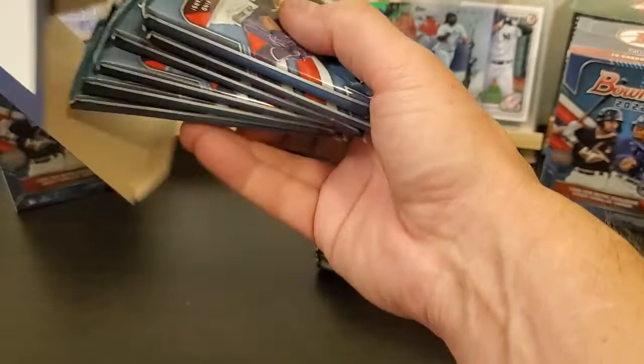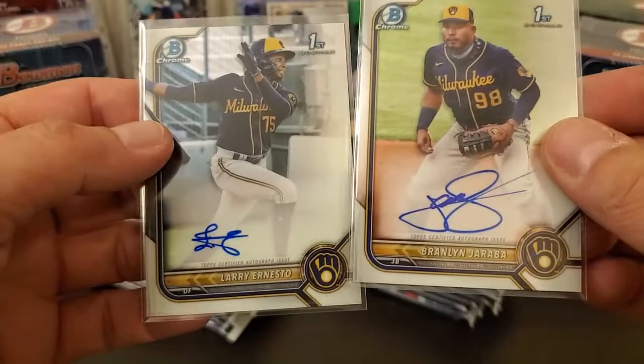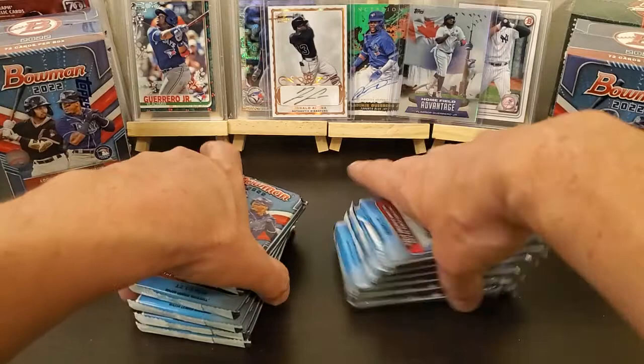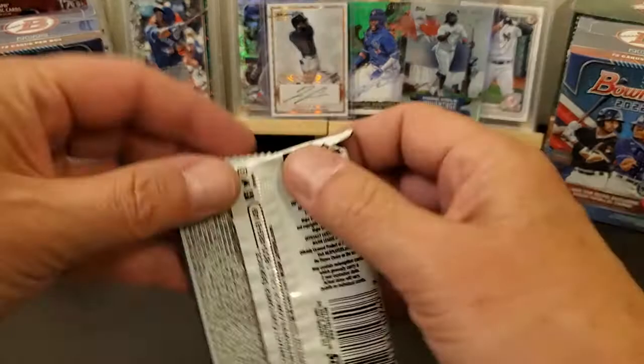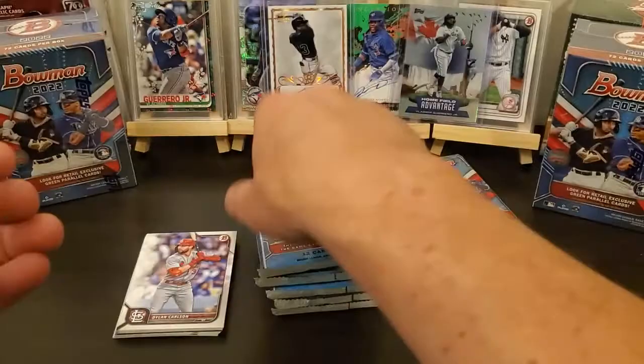We found one color out of one box and ended up finding an auto out of each box. It was the prospect auto — chrome prospect autograph, one in 81 — and we ended up finding one in each box. They weren't outrageous autos or anything like that, but it was a Jaraba and Ernesto first Bowman Chrome auto. To get an auto out of a blaster at one in 81 odds and get two of them right in a row, that's pretty good to me.